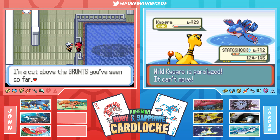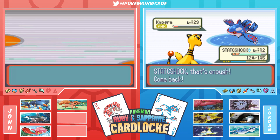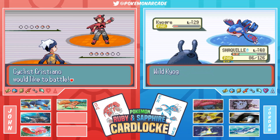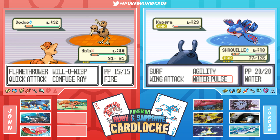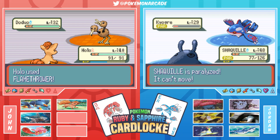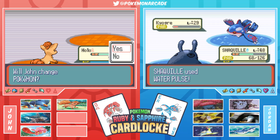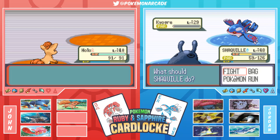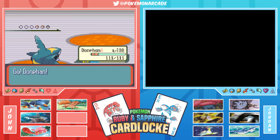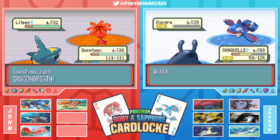Kyogre is nearly dead. Jordan laments wasting the Double Threat card. John notes he wasted his Queen card trading it to Jordan, which forced Jordan to train everything. Jordan goes for it - the result is anti-climactic. Kyogre uses Water Pulse and Jordan's Pokemon is paralyzed again. Things look as good as they can get - except Kyogre still doesn't shake from the ball.